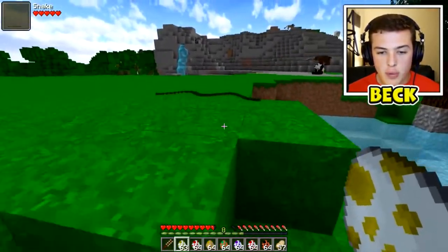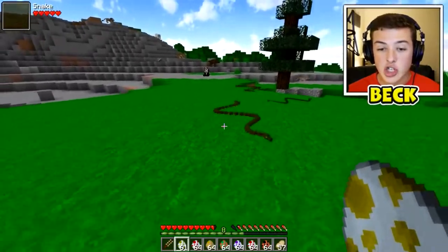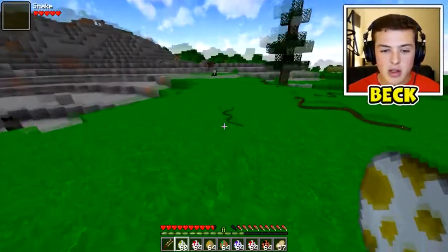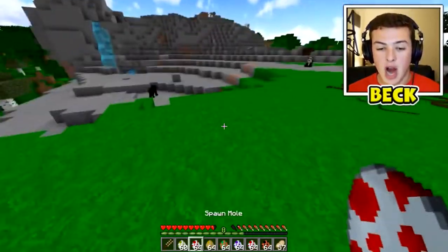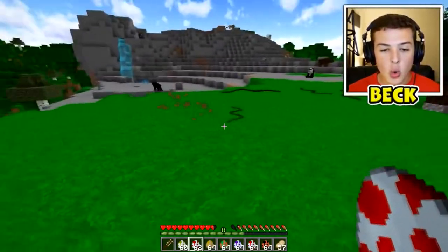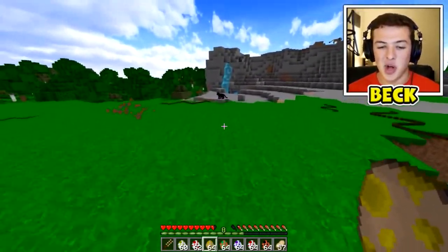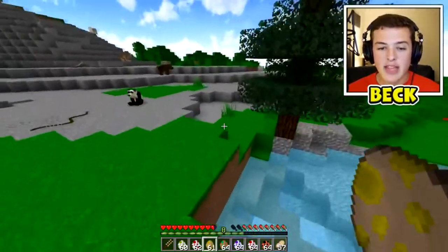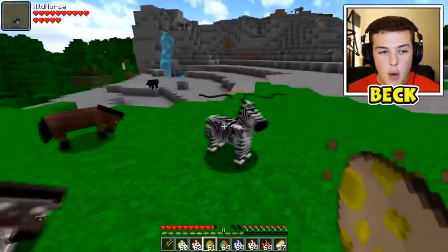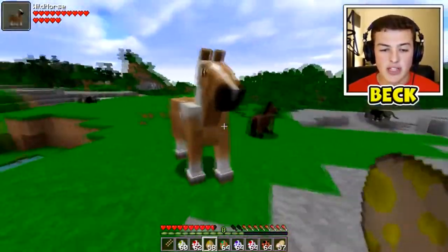We have a snake - hopefully not dangerous. Wow, there are different variations - completely forgot about that. We have like a little corn snake and then we have a big cobra, so just be careful about that. We have some moles - they're just gonna dig straight down, so they might hide from you. We also have a wild horse right here. Horses actually got added into Minecraft from this mod, and we also have zebras as a variation. I think donkeys can spawn in too.